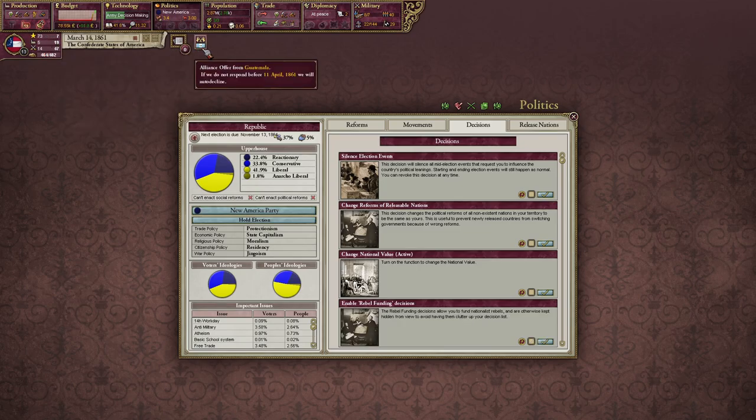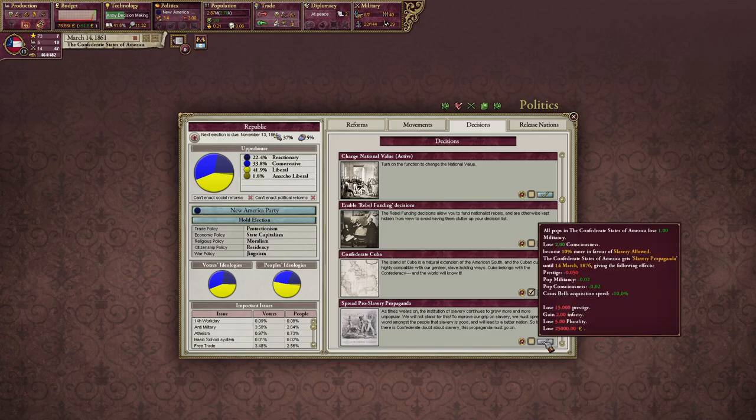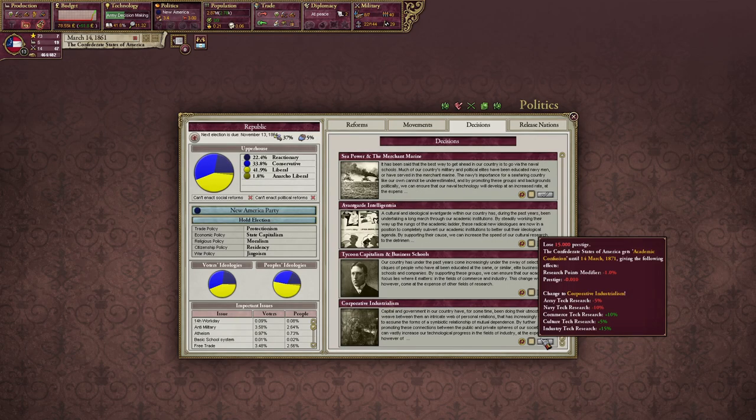Guatemala — maybe we'll see what happens. Confederate Cuba — we need to become a great power. I need more prestige. Spread pro-slavery propaganda? We could probably do that. Life in a New World? We need to outlaw slavery eventually, which we'll do probably. So we're a republic. We believe in might. What can we do here now? Not too much, probably, honestly.